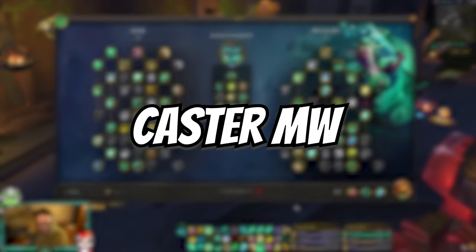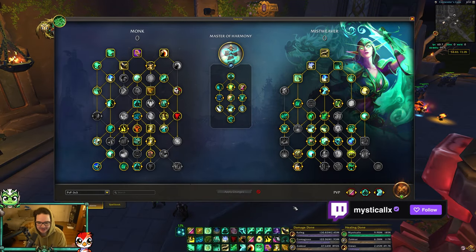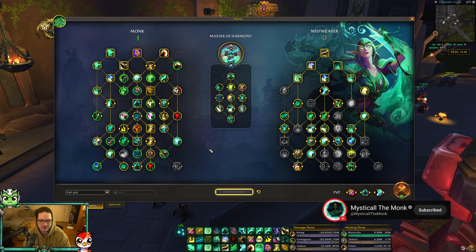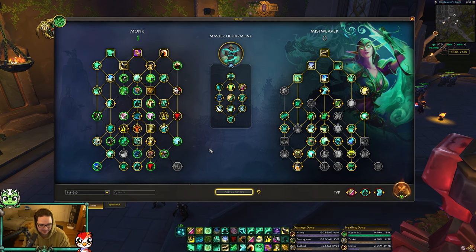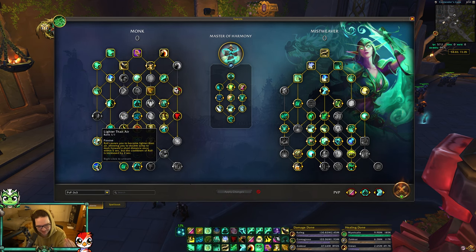Starting off with caster Misweaver - this is the build I've been running and I don't think there's anything that changes except for one talent. If you don't want to play Lighter Than Air, you can move that talent anywhere you want. Most people are going to put it into Ferocious Winds to increase all damage by two percent, which gives you two percent more crackle damage technically.